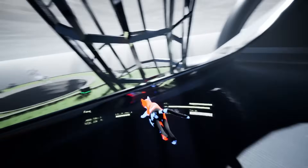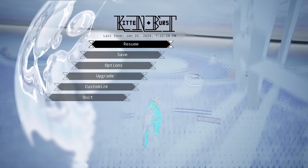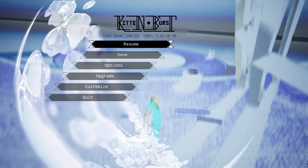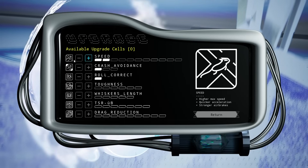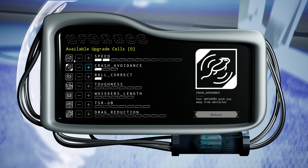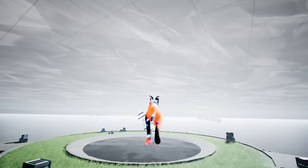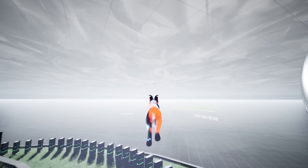Well I guess that's the demo for this game - this kitten game, Kitten Burst. The logo - I don't know about that logo, it's hard to read. I'm not crazy about the logo but the game is good. What does upgrade do? Speed - oh speed! Available upgrade: crash avoidance, your whiskers push you away from obstacles. Just goes to show you, you never know what you're gonna find when you pause the game.